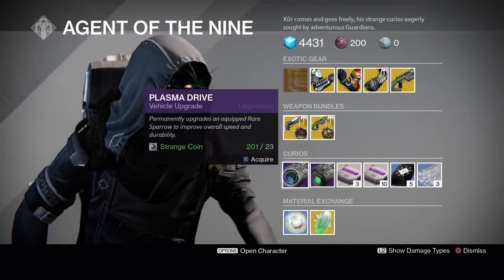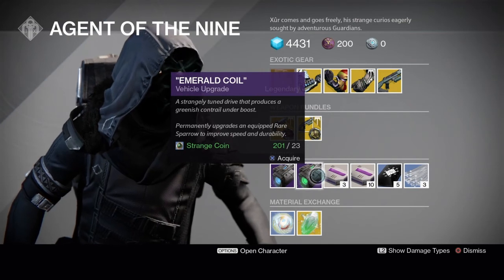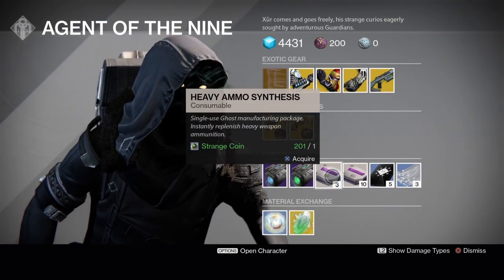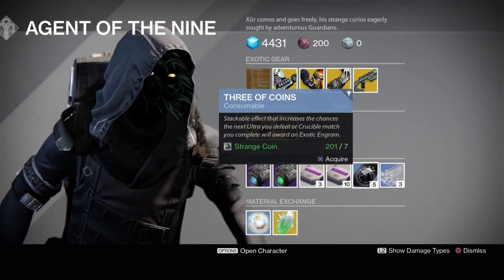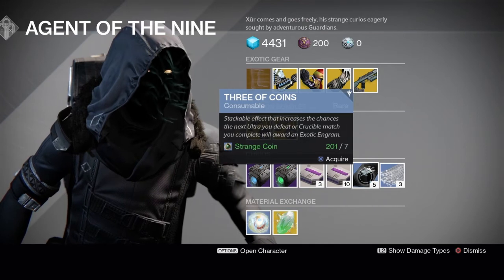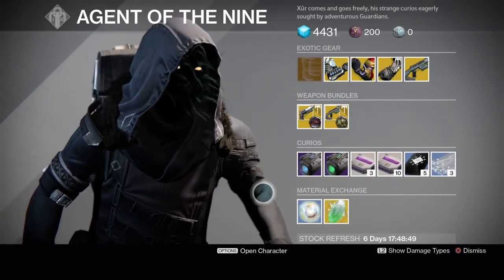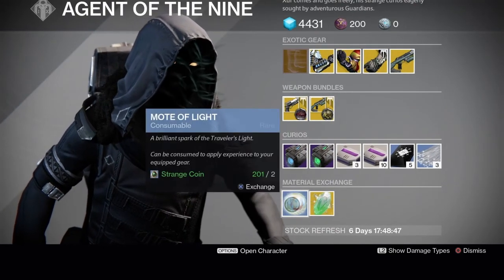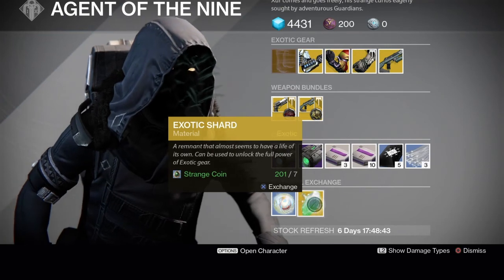Curios this week: we have the Plasma Drive or the Emerald Coil vehicle upgrades to get your rare Sparrows to Legendary. We have Heavy Ammo Synthesis in a 3-stack or 10-stack. The Three of Coins in a 7-stack or 5-stack. Glass Needles in a 3-stack. And the Material Exchange — as always, you can trade in 2 Strange Coins for a Mote of Light or 7 for an Exotic Shard.